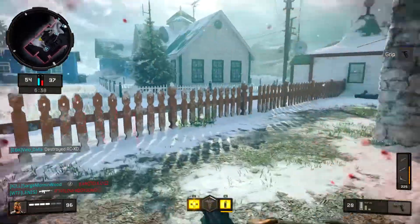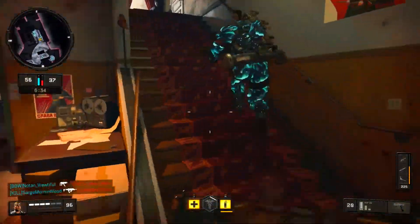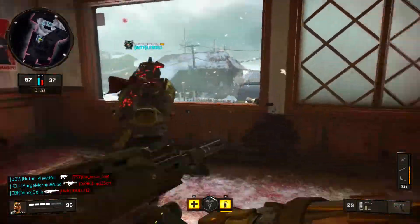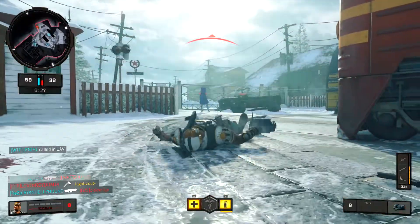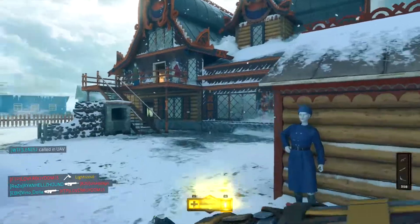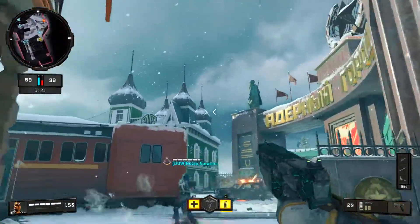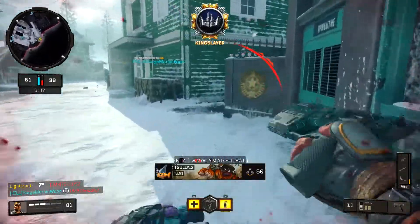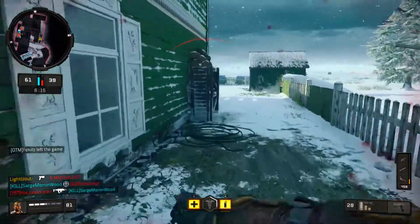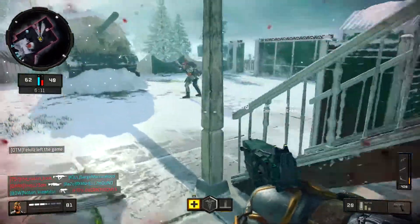Today's update also brought the Vampire Hunter bundle. It is ten dollars — a thousand COD Points. Cypher is also back for 700 COD Points, and if you're a fan of Zero and like the digital camo that comes with the reactive Rampart skin, I recommend it. It's a camo that goes across all your guns once you unlock it. Vampire Hunter is really sick too — I had to buy it.